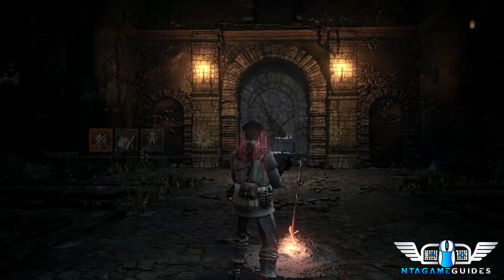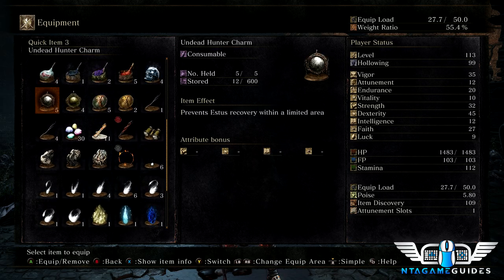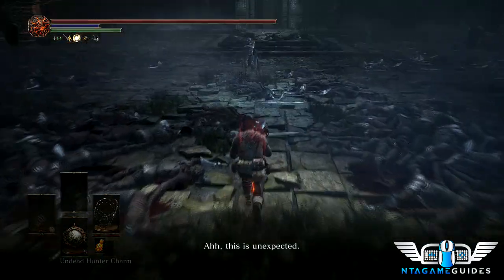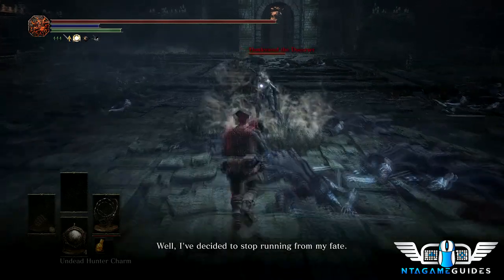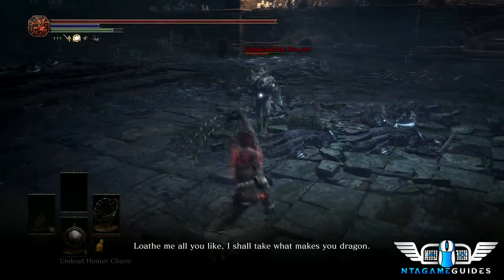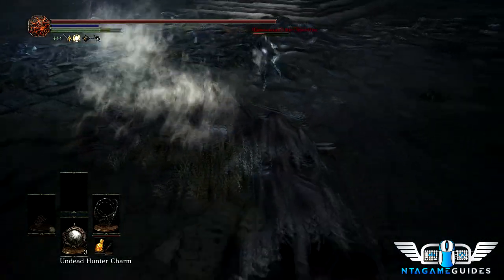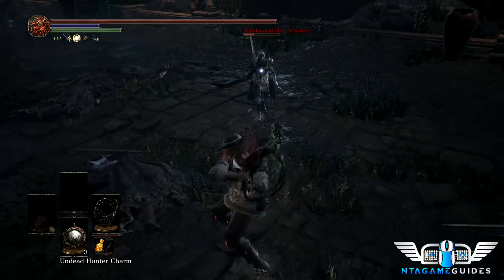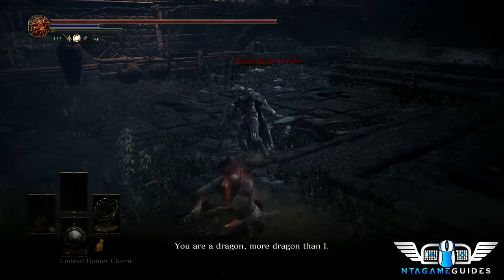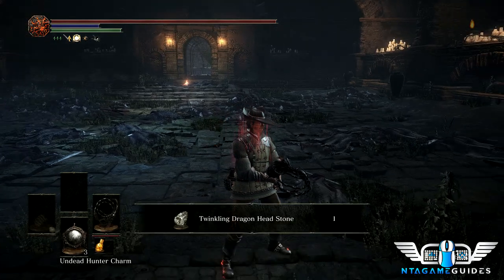He has the same move set as the Abyss Watcher. Make sure you throw an Undead Hunter Charm before he even attacks — this gives you an advantage straight away. Just start hitting him with double-handed R2s from the witch's locks, and when you get an opportunity, re-apply your hunter charms because they don't last as long as you think. He'll heal like five times otherwise — ridiculous. Good night Hawkwood, who became obsessed with becoming a dragon, much like Seath.